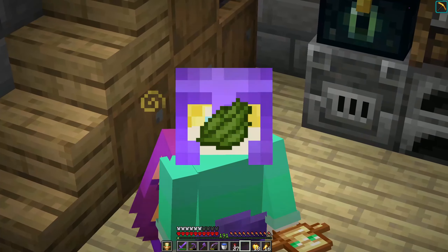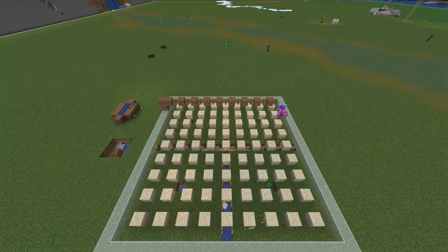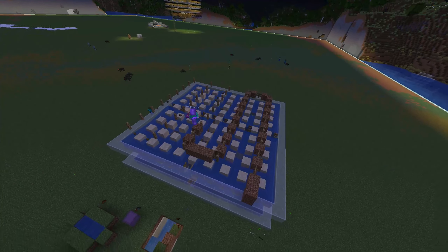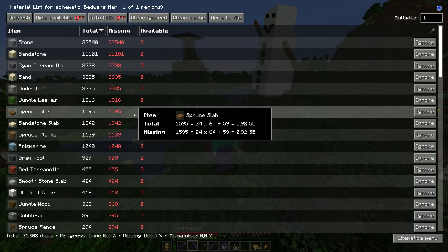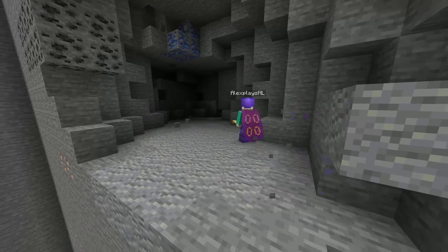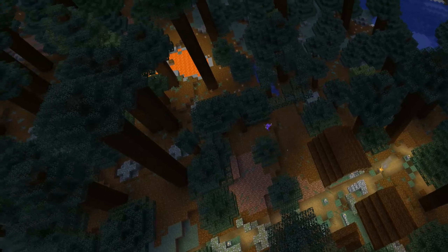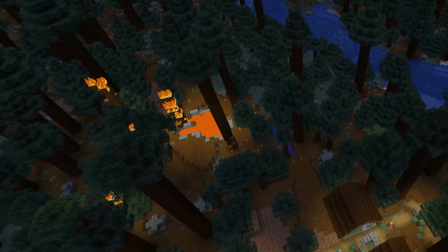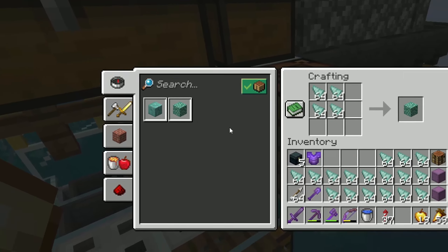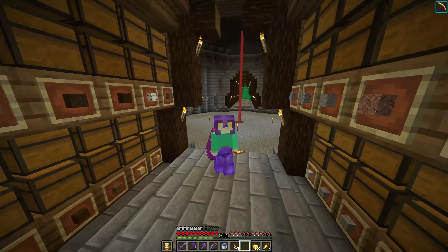Now I just need to convert all of the shulker boxes into cyan terracotta instead of just regular terracotta. That means that I need a load of green dye, so I also need to build a cactus farm. Now I'm going to collect a load of andesite, jungle leaves, and spruce slabs. At this point I've already been collecting blocks for way too long, so let's just speed things up real quick.